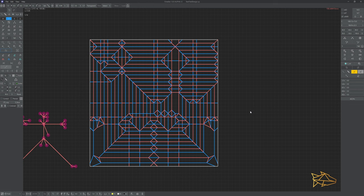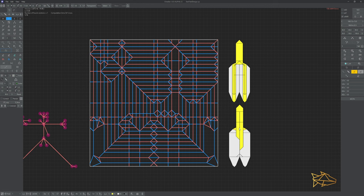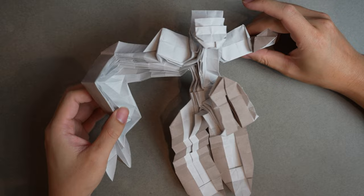Here we have our crease pattern — you can see we're not getting any errors. We hit the fold button and get our folds. The arms are just folded down and nothing is really shaped yet, but we can see the transitions with the legs being wide and pretty much every structure looks good, so I think we're ready to start a test fold.